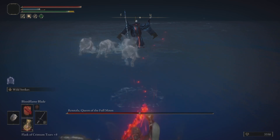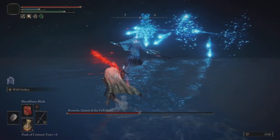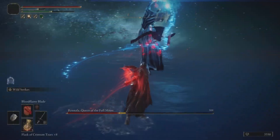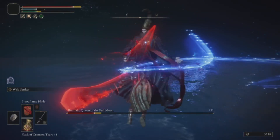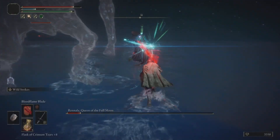To meet those requirements, I've picked up Marika's Scar Seal. The other Talisman I've got is the Green Turtle Talisman, which gives me faster stamina regen. In my Physick, I've got the Strength Knot tear because I've gone for Heavy Infusion on the Flambeige for the extra two-handed damage, and then the Greenspill Crystal tear, which gives me a bit of extra stamina so I can keep the Ash of War going for longer.